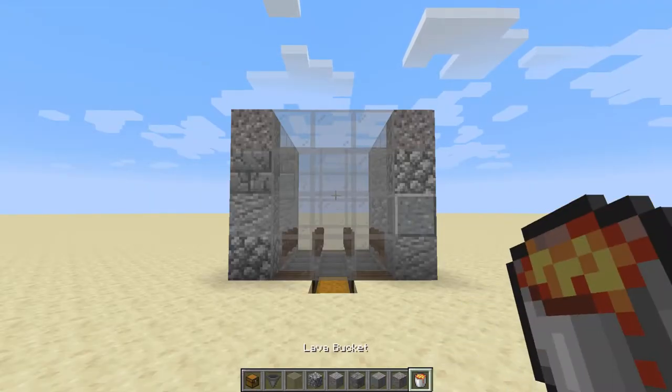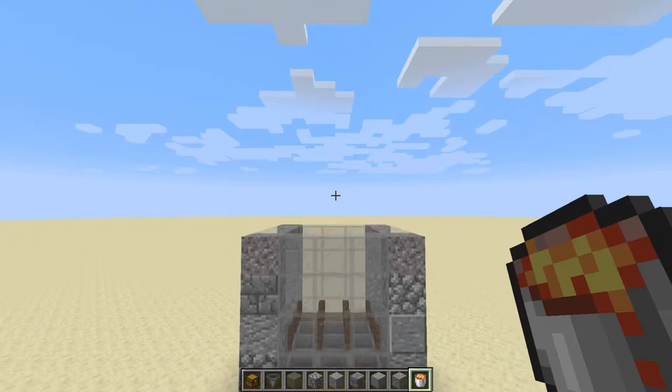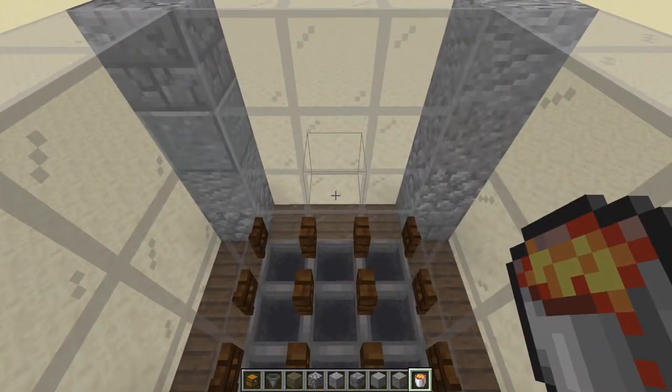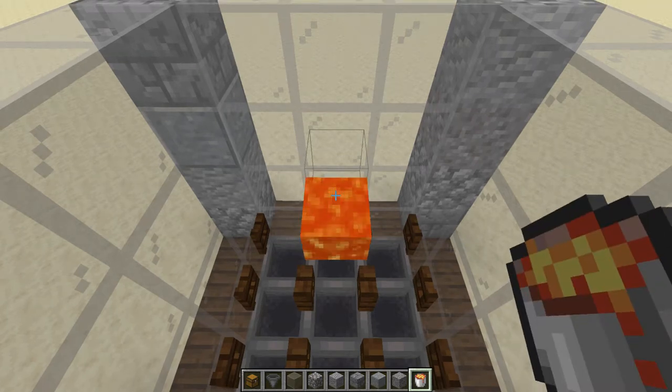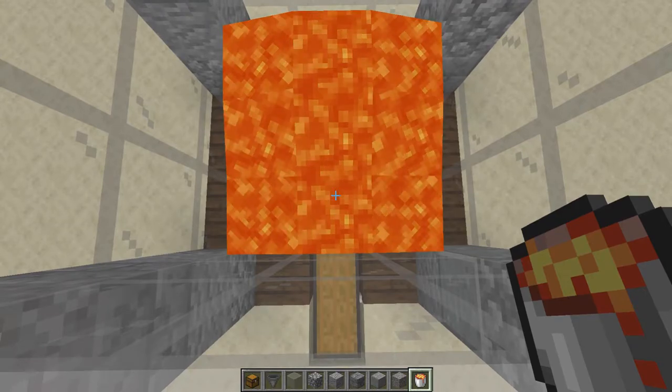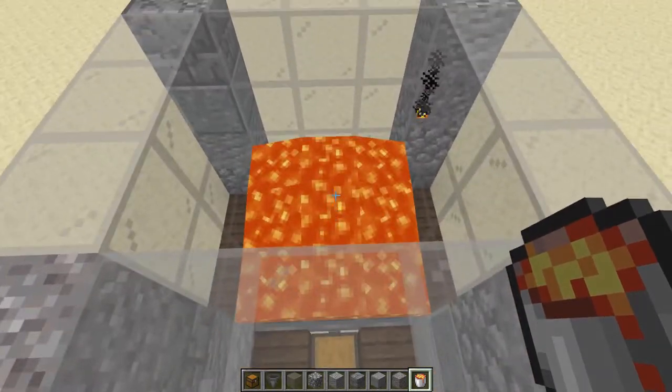Once you're done with the design work, you'll need a lava bucket and you want to come right over the top here. Place your lava bucket one block above the fence gates. Only need one bucket right at the back there, and that will spread over to create a lava blade, which will kill the golems once they fall into the trap.